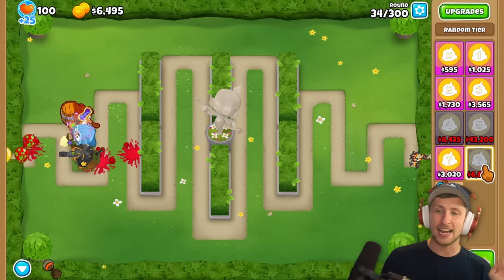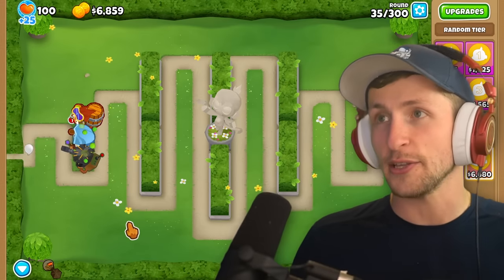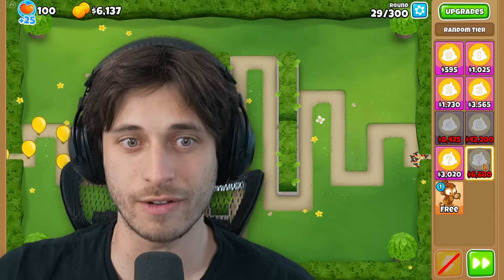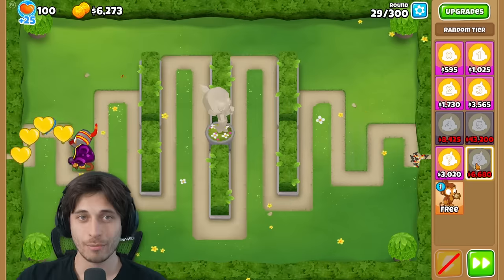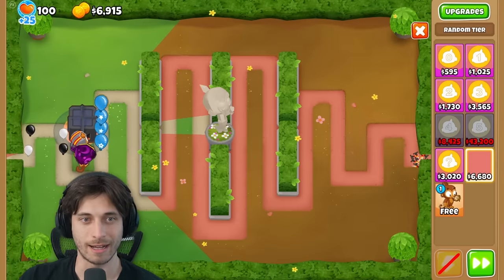They discuss the possibility of one player getting a Legend of the Night and instantly winning. The narrator is almost at enough money for the $6K tier, just needs $500 more. Finally saves up enough and places it.